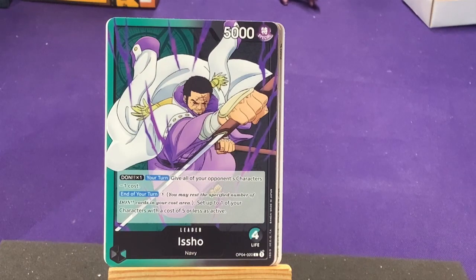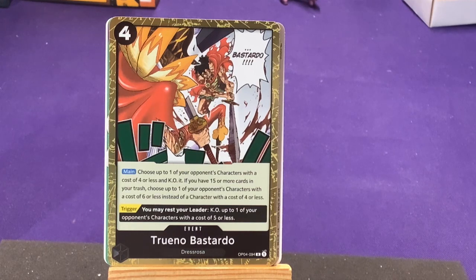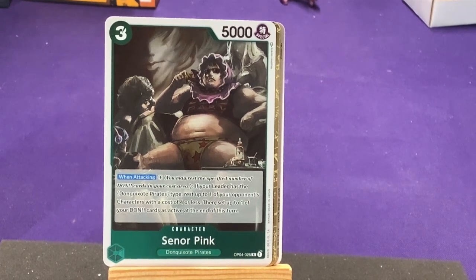The green ability: Don times one. On your turn, give all your characters minus one cost. On your turn, pay one: set up to one of your characters of cost five or less as active. Again, that five or less cost — that is very cool. First rare is Trebol from Dressrosa. Main: choose up to one of your opponent's characters with a cost of four or less and KO it. If you have 15 or more cards in your trash, choose one of your opponent's characters with a cost of six or less and a staggered character with a cost of four or less. Trigger: you may rest your leader, then tap up to one of your opponent's characters with a cost of five or less. Our other rare is Senor Pink from Don Quixote Pirates. When attacking, pay one, if your leader has a Don Quixote Pirates type: rest up to one of your opponent's characters with a cost of four or less, then set up to one of your cards as active till end of turn.